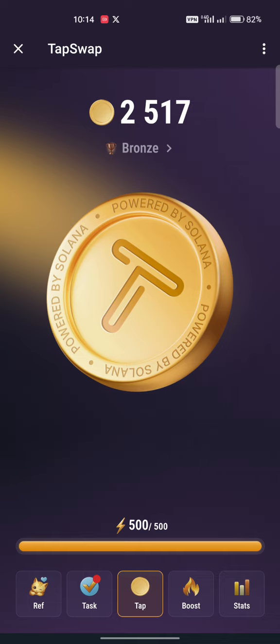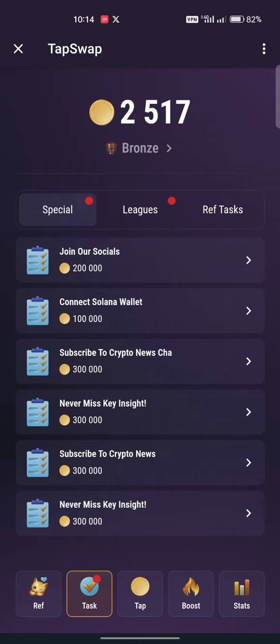Go to your tasks and you will see different tasks. Now to see plenty of tasks like this, download a VPN - get a free Thunder VPN from the Play Store. If you download it, you will see plenty of tasks to do, but if you use a normal Nigerian network you won't see as many tasks. Also connect your Solana wallet - download Phantom wallet or Solflare, connect them to get more points.